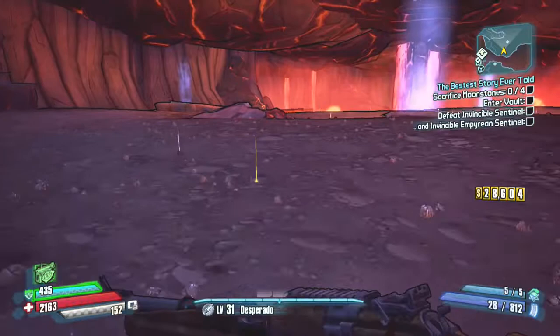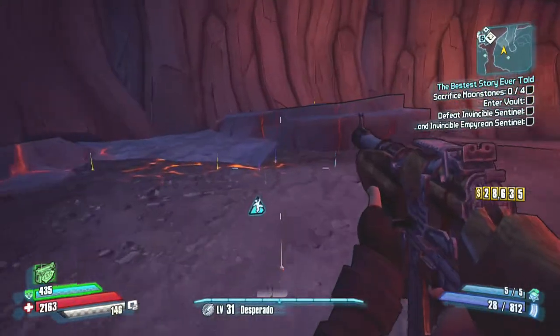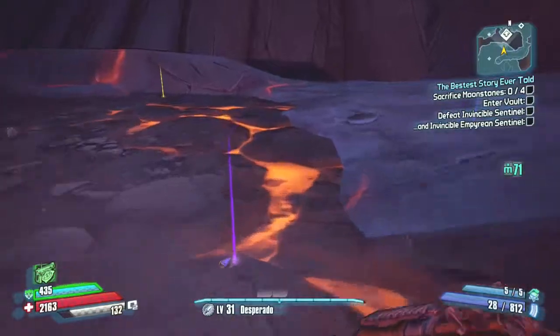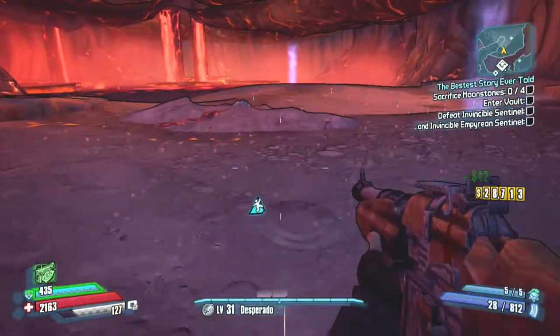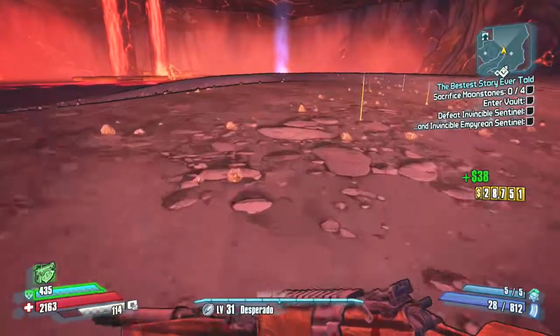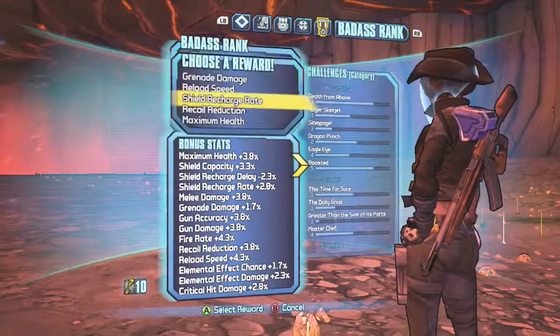If you want to farm him, just go kill him. If he doesn't drop a weapon you want, or you already got the Thingy and want to keep farming, just leave the session, join back, and you'll spawn in Serenity's Waste — if you saved there, hopefully you did. Then just go kill him again. He's very easy to get to, right at the beginning whenever you spawn in, so it's not hard to travel.